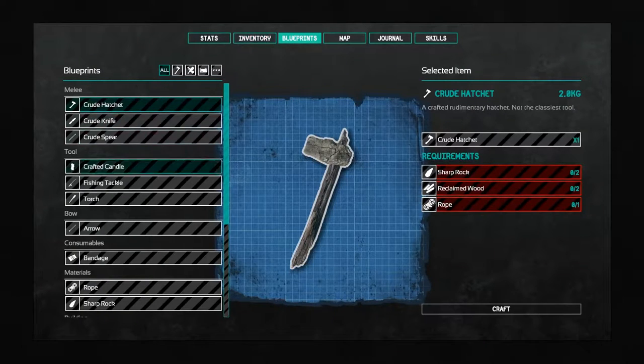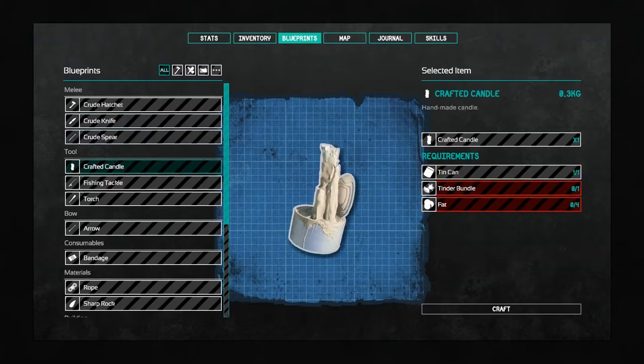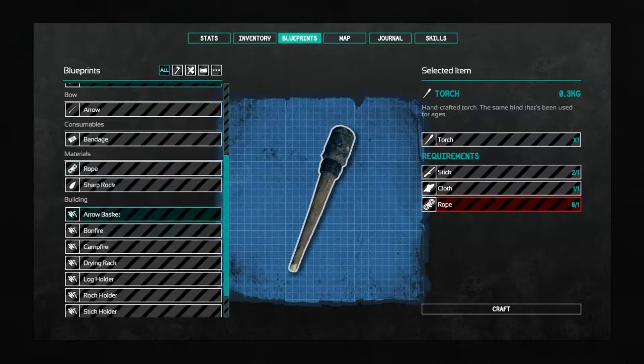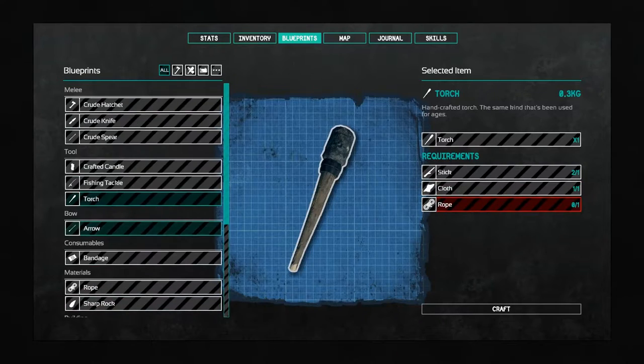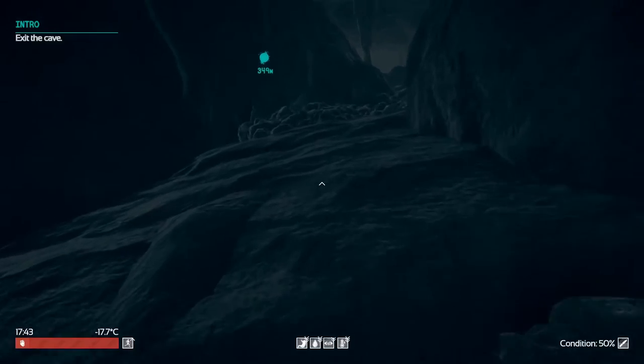Now blueprints — what can we do here? We can make a hatchet. We need a sharp rock, reclaimed wood, and rope. We can make a crude knife. A spear. We can make candles, fishing tackle, torch. There's a lot of stuff that we can craft. Now keep in mind, guys — this is early access. So there are going to be lots of bugs and lots of glitches.